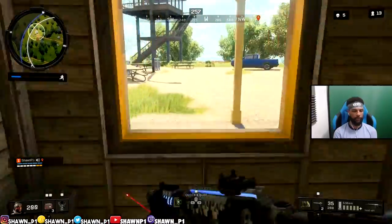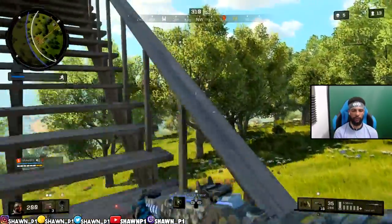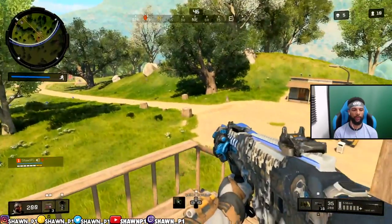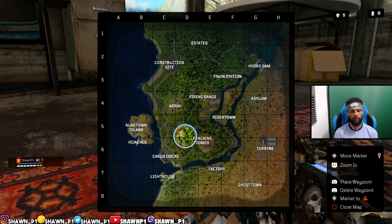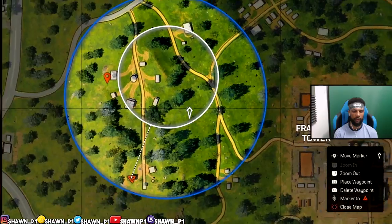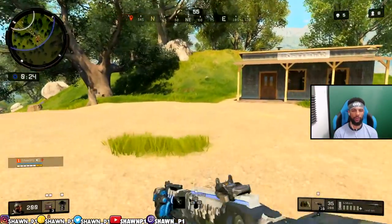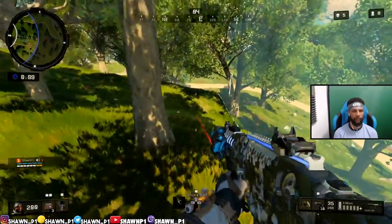I didn't loot him at first because there was too much going on. Just chill out here until the next circle and then make our move. With circles like this you gotta be careful at the edge because people like to crouch walk — that's why I ran back up here. Once the circle closes we're gonna figure out how to get to the next spot. You can't really predict where the circle's gonna go, but I'm guessing it'll be over on my orange marker. I'm gonna try to get control of this house; if I can't then I'll sit back in this area.